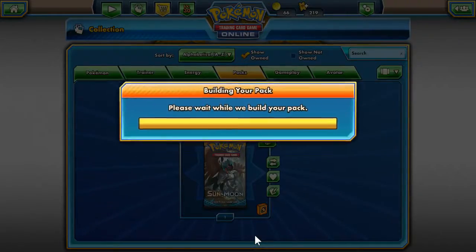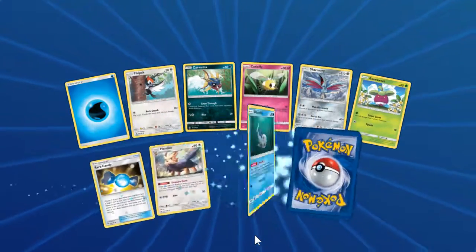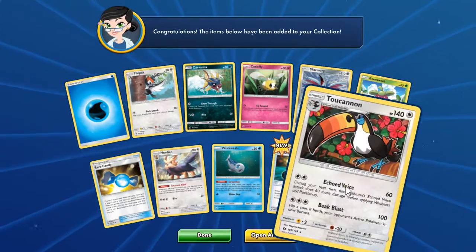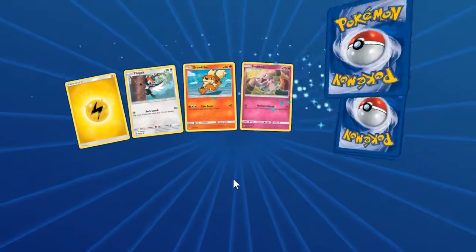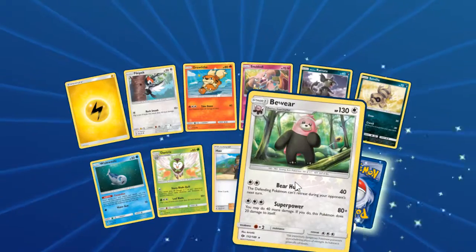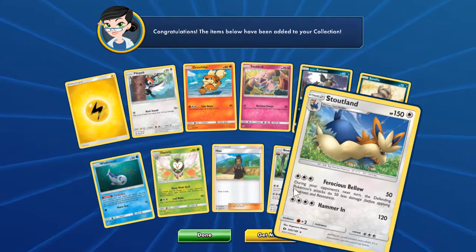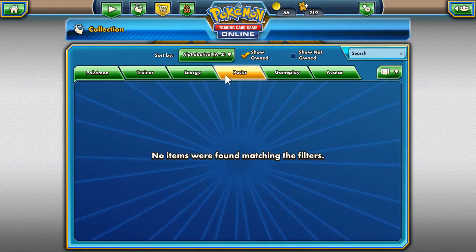Regular Arcanine. Final two, final two — come on, one more GX card, that's all I want. Reverse holo Experience Share, and non-holo Turtonator. Final pack, this is it. Reverse holo Bewear and non-holo Stoutland to end it off. That is all we got.